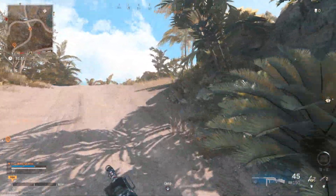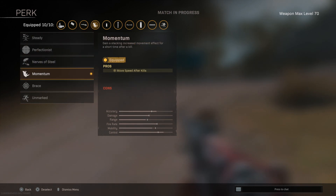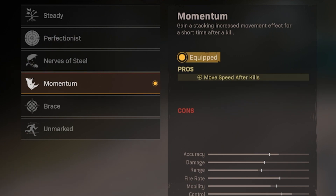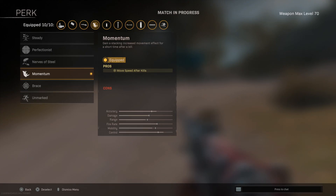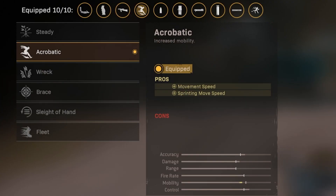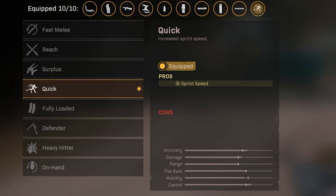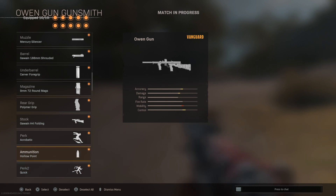Now let's jump into things you can add to your weapons to make you even faster. Each weapon has a different set of perks, but some weapons like the MP40 have a good perk in slot one called Momentum — you gain a stacking movement speed increase after every kill. So if you're in a squad game with quads or trios and lots of players around you, this stacks. Imagine popping your stim, getting a kill, another kill, another kill — all those effects stack and you'll be the fastest player in the game. Another great option: the Owen Gun has two movement perks. Perk one is Acrobatic, which increases overall and sprint movement speed. Perk two is Quick, which increases sprint speed. These are passive abilities.